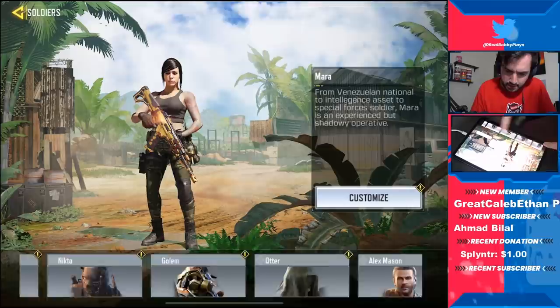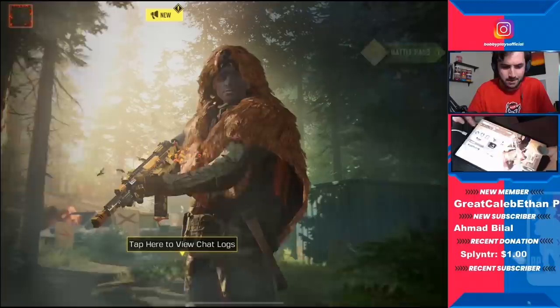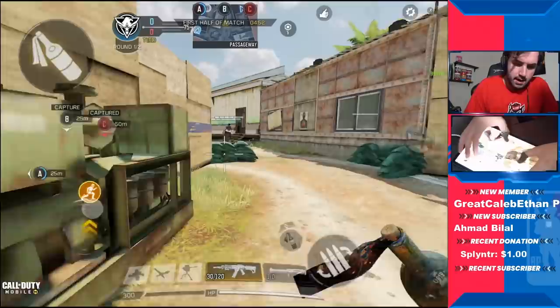I very nearly left out the character skin — that is a big no-no — so we'll get him thrown on. It's the Golem — no wonder I couldn't find him. All right, we get the Golem Forest on right there, now we're good to hop into the gameplay.